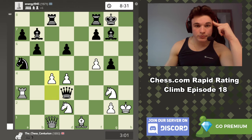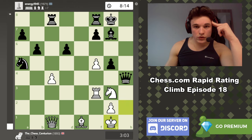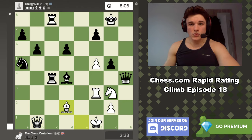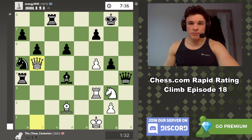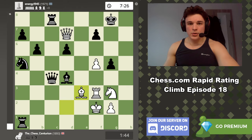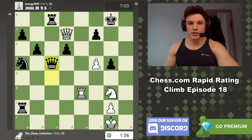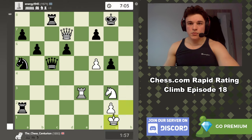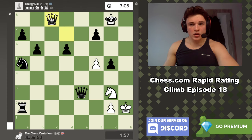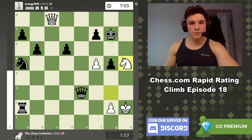Takes, queen h4, king g1 — he definitely had a knockout here. Computer suggesting queen h2 looking at g1. But we defended stubbornly. Rook a1, king up, bishop back. And yeah, we created some problems here. Takes, takes, king h2. The problem is if he takes here, queen takes c8, we're kind of in the game. Because if he plays here, then we have knight h5 — this is mate. And if he goes to h7, we have a perpetual.